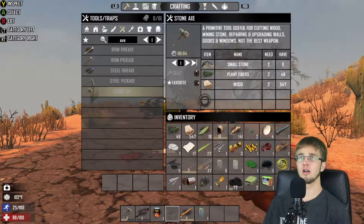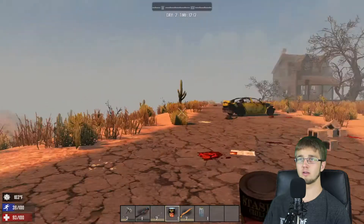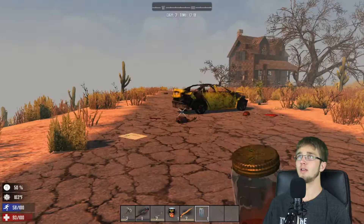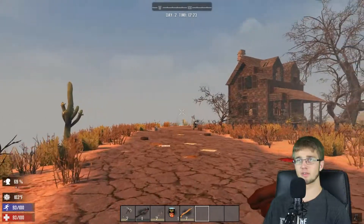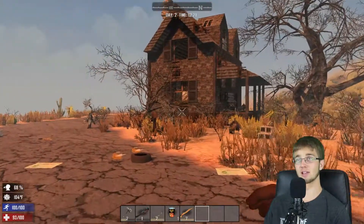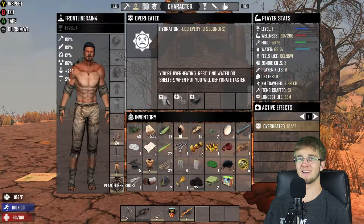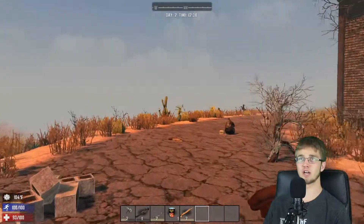I should get out my bow because I crafted that earlier. I think I'm actually thirsty at this point. Water's at 43 — I'm going to drink a little bit and hopefully that should get down my heat a little bit. I don't know how these mechanics work. I'm just heating up more. I'm going to take off some of my clothes. Let's take off the shirt. Take off the pants? No, we'll leave that on for now. If we keep overheating then we'll take off more clothes.